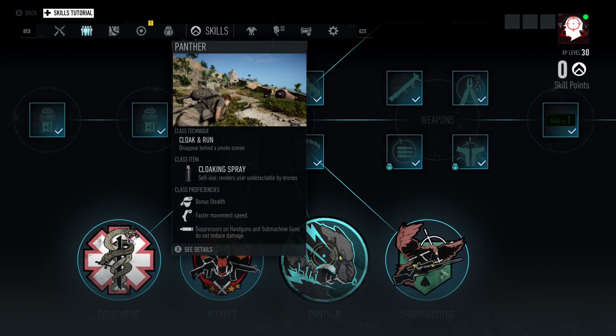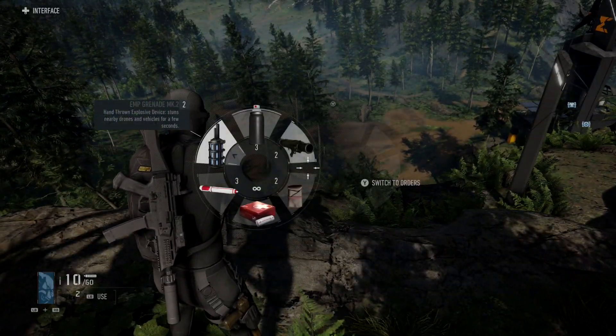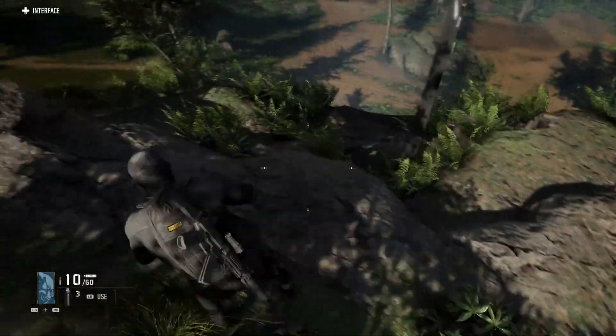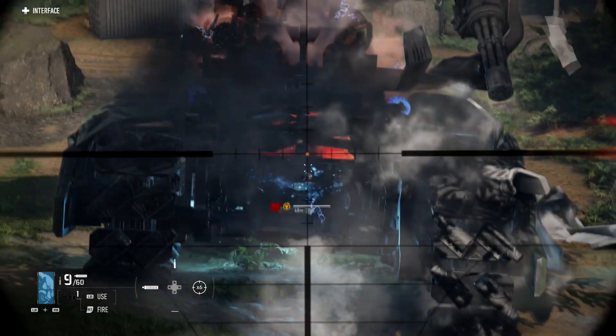The class I always run is Panther because of the cloaking spray, which is great for spraying yourself before the initial engagement with the behemoth. In my quick menu I like having the EMP ready, cloaking spray, and then the rocket launcher. Prior to engaging any behemoth you want to use your rocket launcher because that's going to open up the initial weak spots.